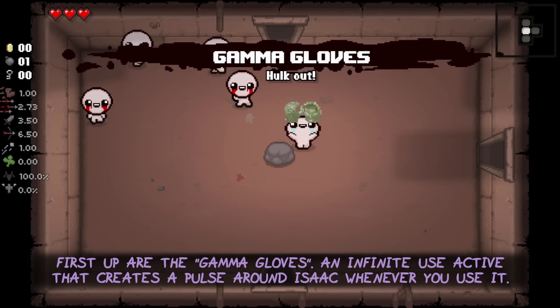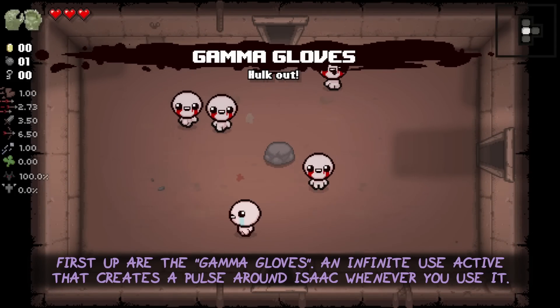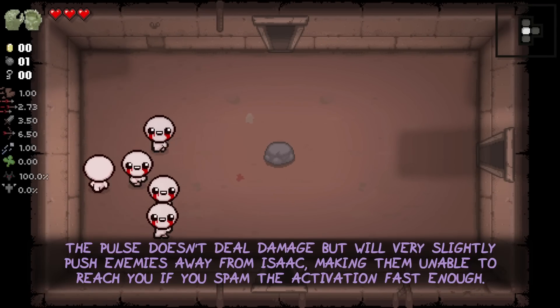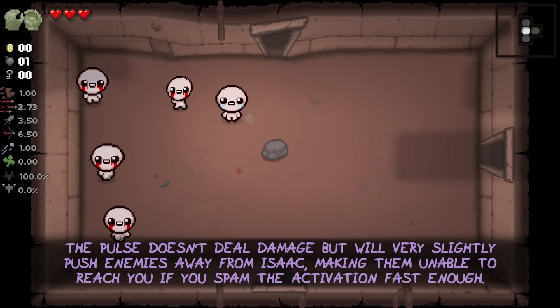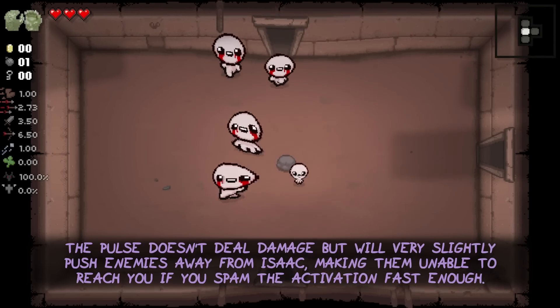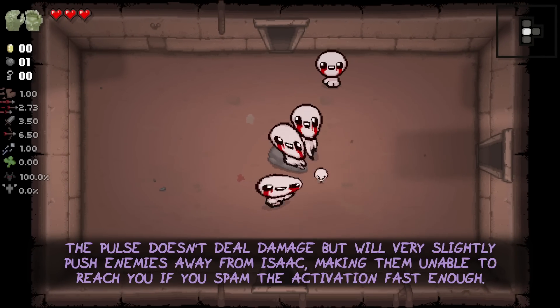First up are the Gamma Gloves, an infinite use active item that creates a pulse around Isaac whenever you use it. The pulse doesn't deal damage, but will very slightly push enemies away from Isaac, making them unable to reach you if you spam the activation fast enough.